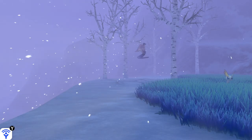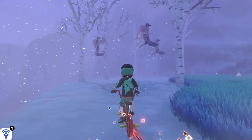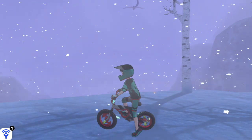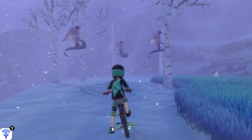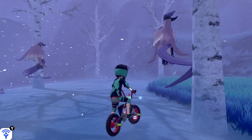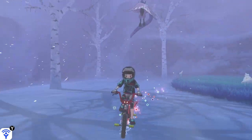So Articuno will now bring up duplicates of itself. We've got to keep an eye out for the one that waves its wing. If we choose the wrong one it'll fly off into the distance, so that's when we reload our save and try again. And if you pick the right one, Articuno will attack.